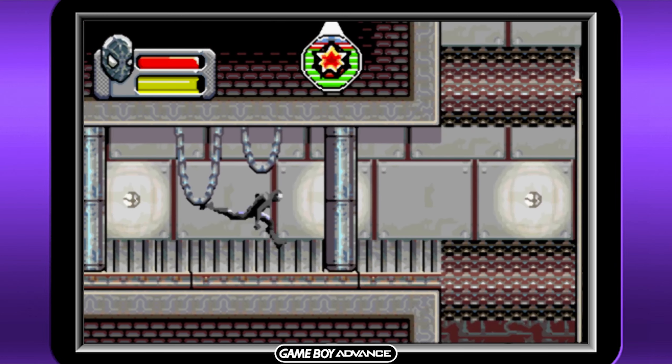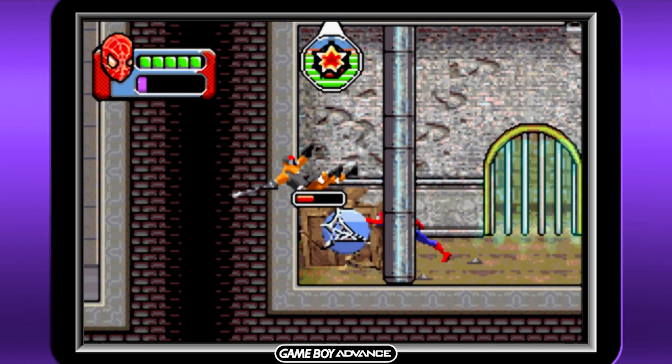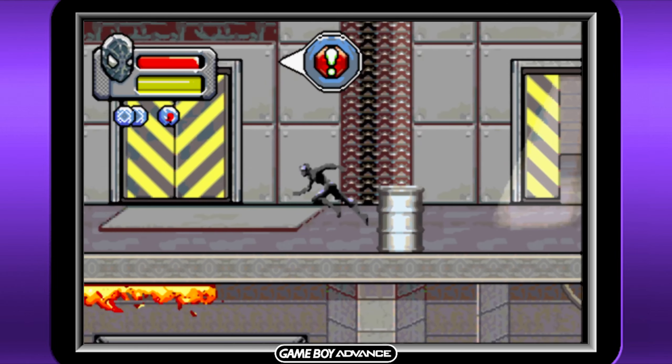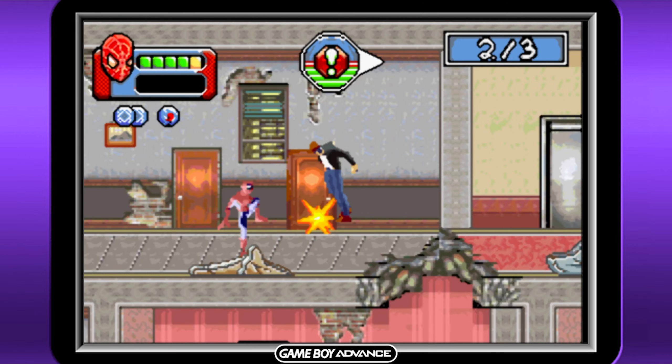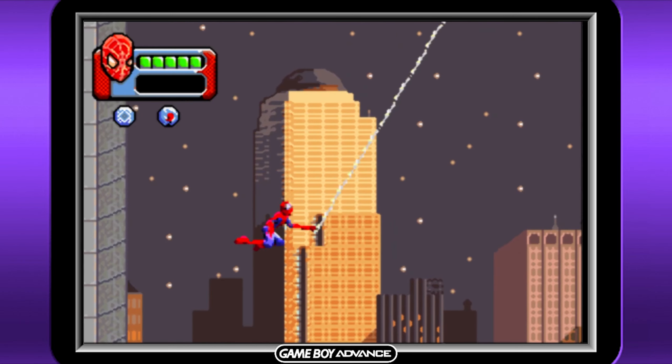Also, whilst in this form, instead of damage affecting your health meter, you just revert back to the standard red and blue. This was a nifty way of handling the symbiote suit, but honestly, aside from this, there really isn't much else going on. It's simple and it's fun, and in this case, I think that's enough.